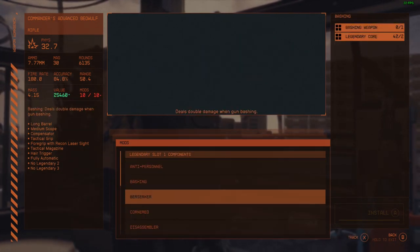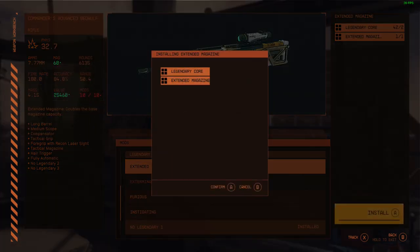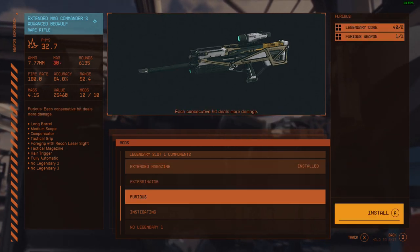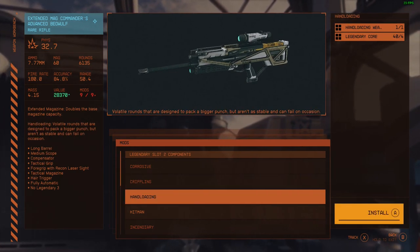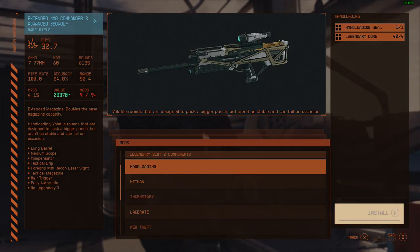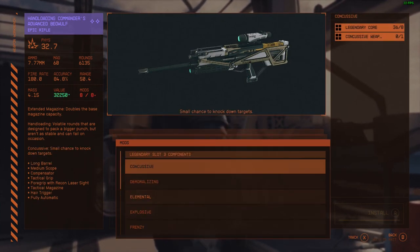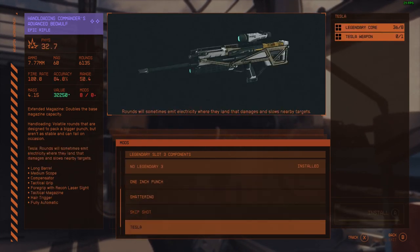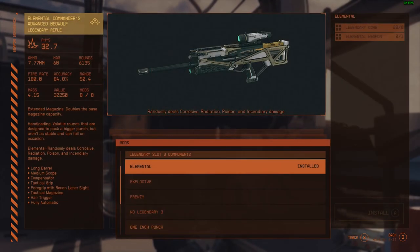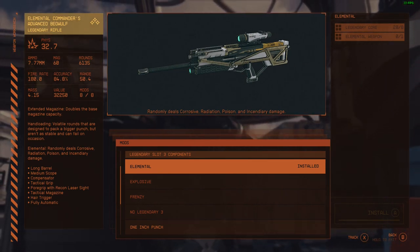Let's start with the Beowulf. Legendary slot one — here are all the slot one options — the first one is going to be extended mag. Now you can see the rifle is now a rare rifle because it has one legendary trait. Next we'll add hand-loading into slot two — here are all the options for slot two. And in slot three we will add elemental — here are all the options for slot three. We now have a legendary rifle: elemental Commander's Advanced Beowulf. Interestingly, it took the third trait as the name of the weapon.